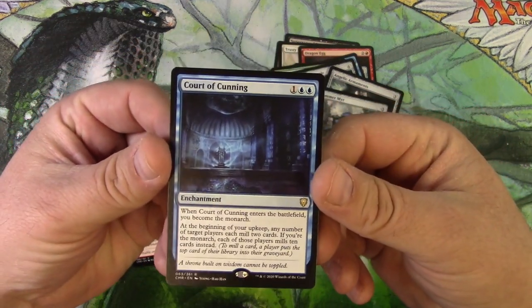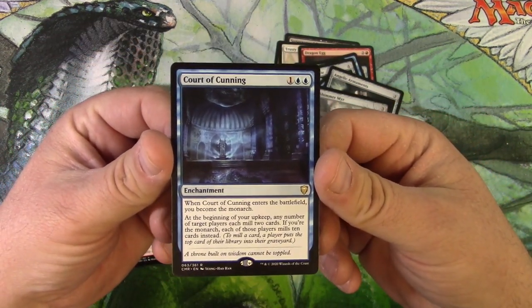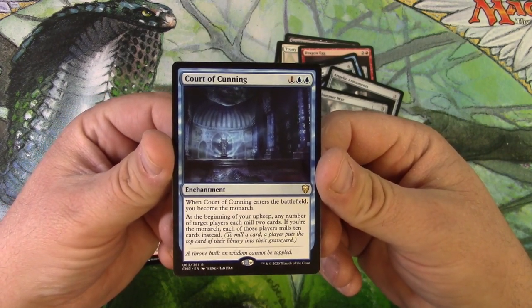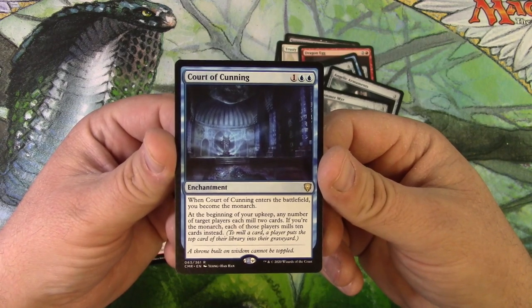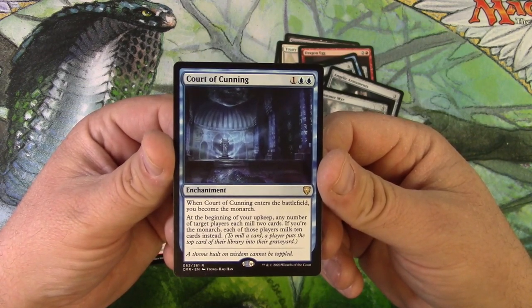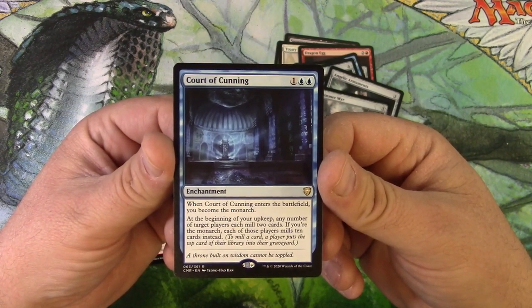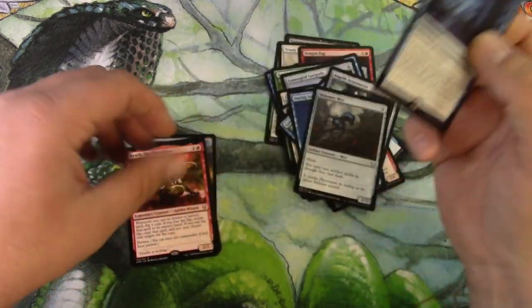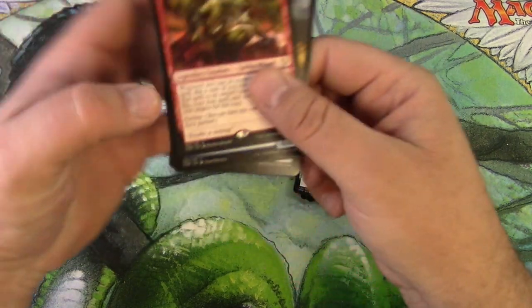Court of Cunning — it's an enchantment for three. When Court of Cunning enters the battlefield, you become the monarch. At the beginning of your upkeep, any number of target players each mill two cards. If you're the monarch, each of those players mills ten cards instead. Pretty solid — get those cards into your graveyards.